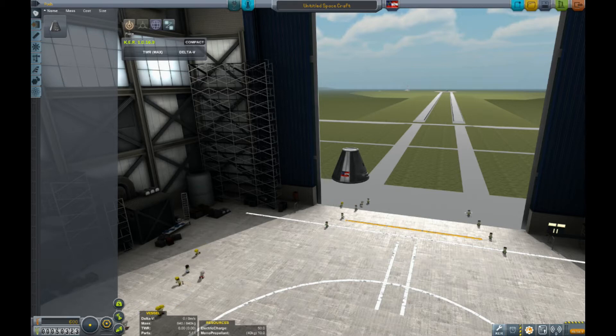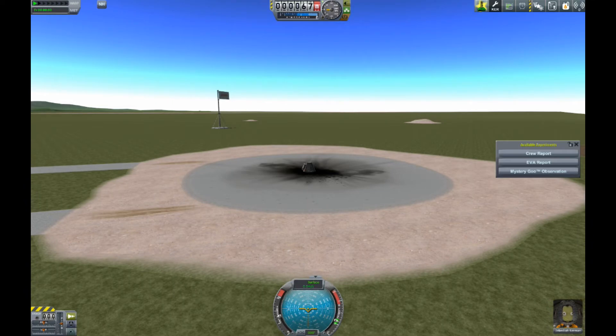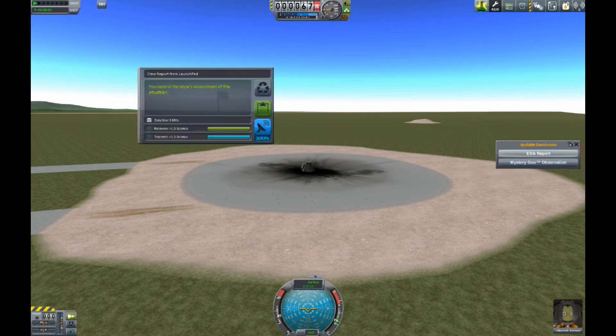We're going to knock one of them out really quick by just building a basic rocket — not even really a rocket, it's just going to be a capsule. You may notice there are a couple of new parts. There's a little rocket, and you also start out with the mystery goo, which is a nice little thing that gives you a little extra science right at the very beginning.